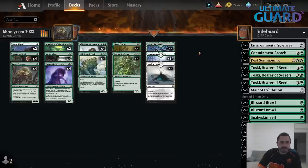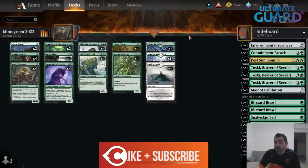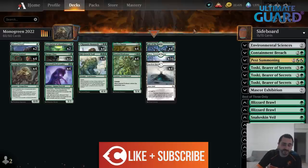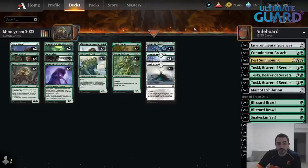Hello Future Bros, I have a little bit of Standard 2022 action today. I wanted to do some new videos with Historic, but the Jumpstart expansion has been pushed back about two weeks. Arena is not the most functional right now, so they're probably having some technical difficulties. Standard is also not the most exciting right now, so let's just play a little bit of Standard 2022, which should give you an idea of what Standard is going to look like once the rotation comes in.